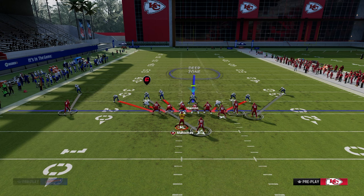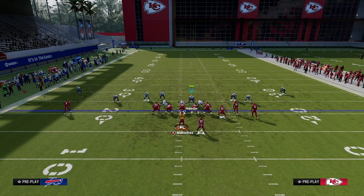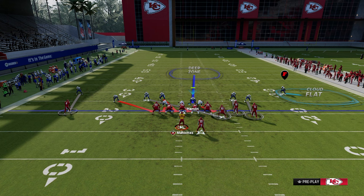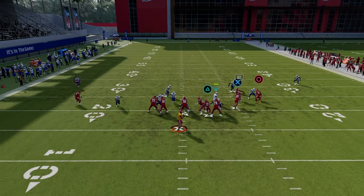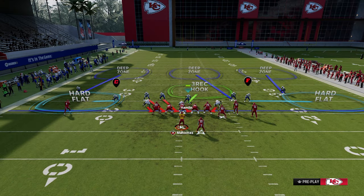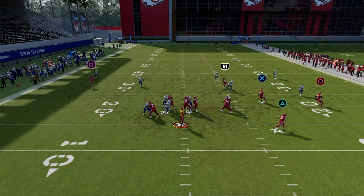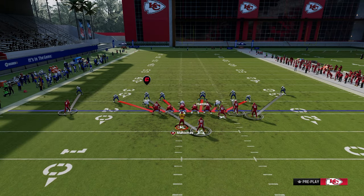For the same concept but in man coverage, we'll send five off the left side, cross man the tight end, man circle up, and drop a cloud flat. This takes away all the snap throws to the right and forces them to make the intermediate throw on the left side. Your user is basically acting as a yellow zone — if they're running Durham, you can user this really easily. It's basically a cover three concept.